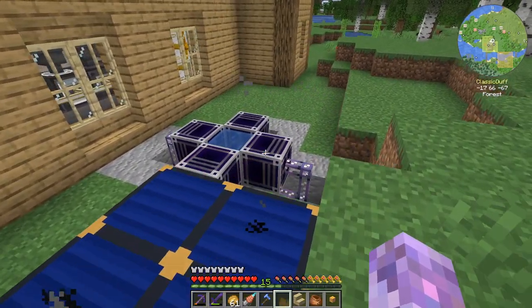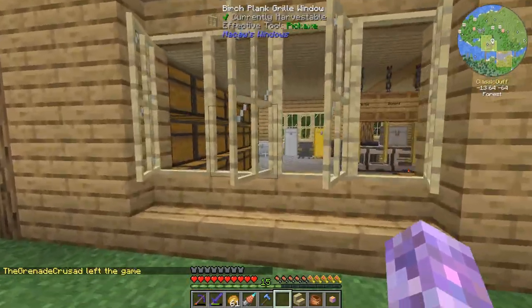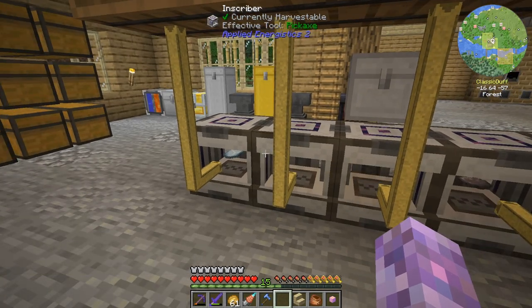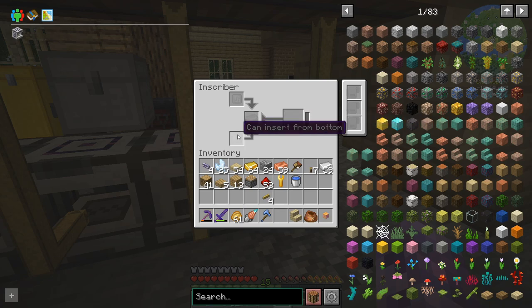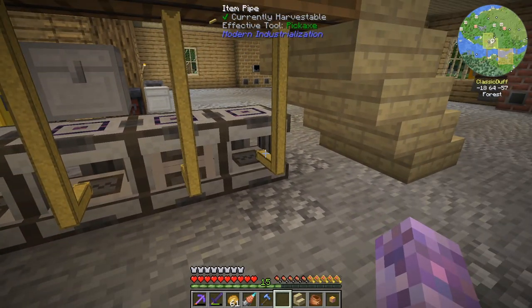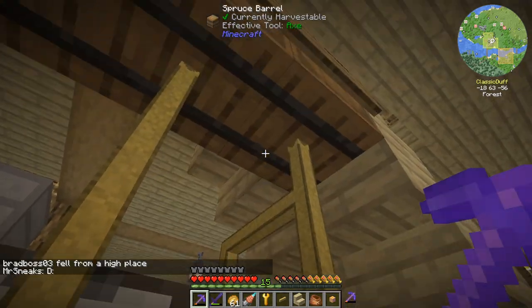With all of these running we might be struggling for power - yes, these are offline. We might have to get some more solar generators going. I don't think this is going to work because it can insert from the top, left, right, back, and front, but this can only insert from the bottom of the machine. So on the bottom we'll say you only accept silicon - silicon will only go in the bottom of this thing.